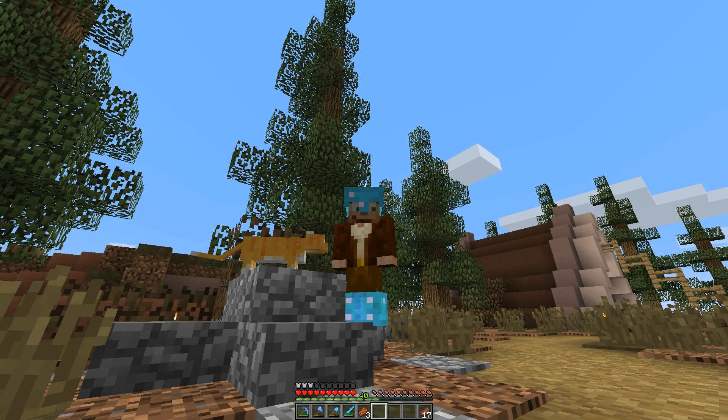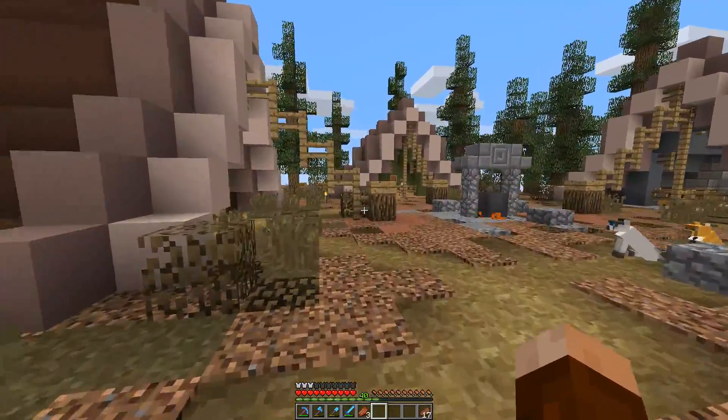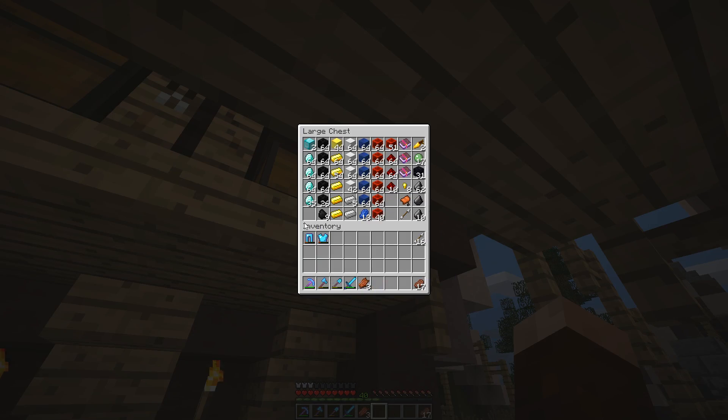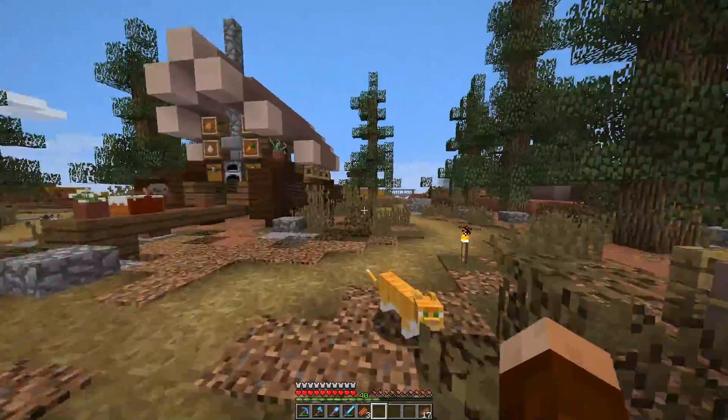Oh hello there, my fellow miners and crafters! Good Times With Scar here, and welcome back to the world of hermits and crafting. We're here at Scar's Frontier Outpost, getting ready to work on our bridge build. We're going to build the arch and get all those decorative details built, but before we do that we're going to go on a little shopping spree in the market district.